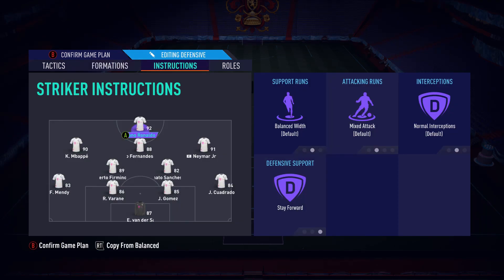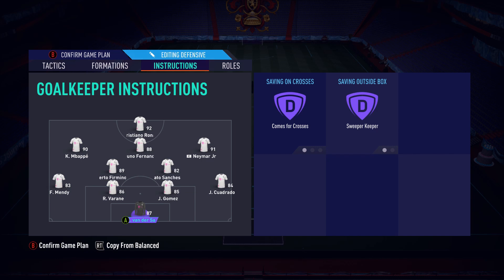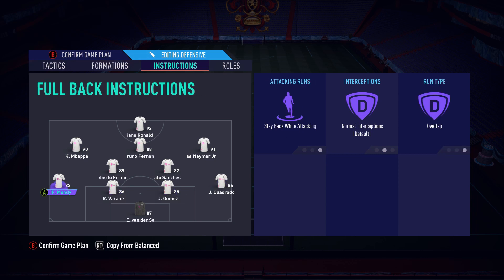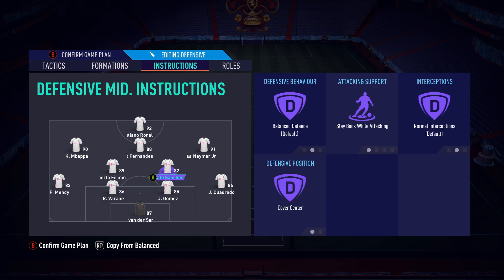Starting from the back: comes for crosses and sweeper keeper on the goalkeeper — as always from me. Don't move the center backs, don't do anything silly with them. Stay back while attacking, and overlap on both your left back and right back. This allows you to create attacks down the wing quicker and better, stretching the play and giving you more options to play out from the back, which is how you attack with this formation.